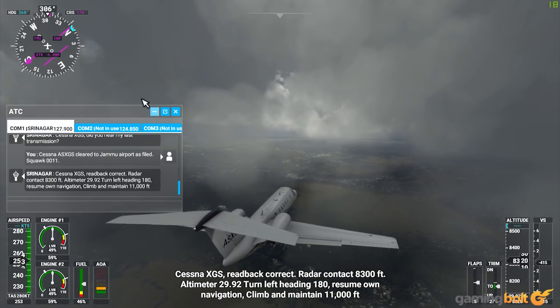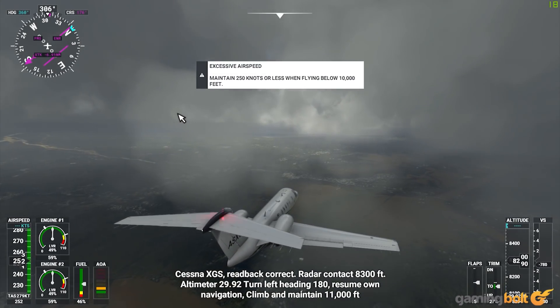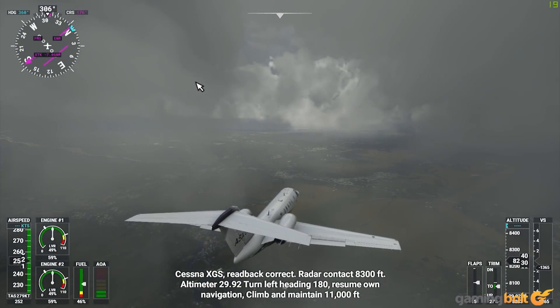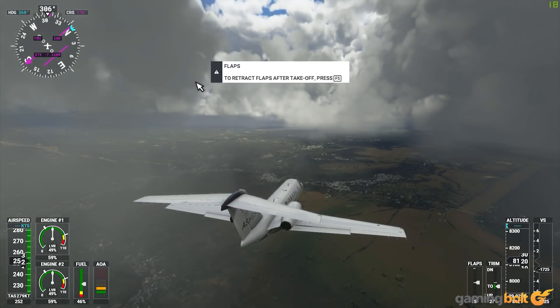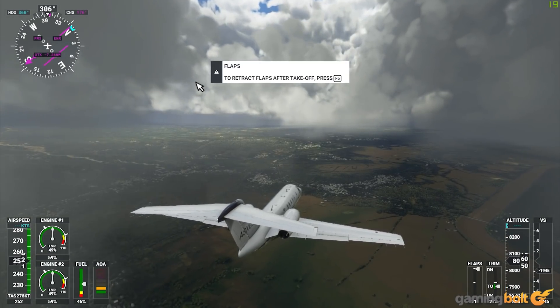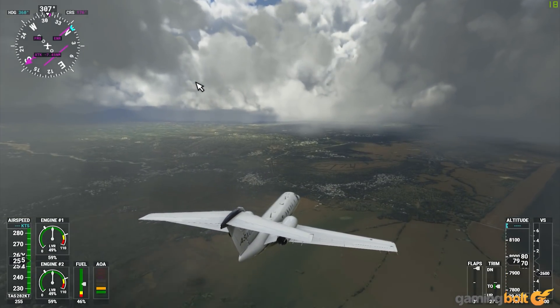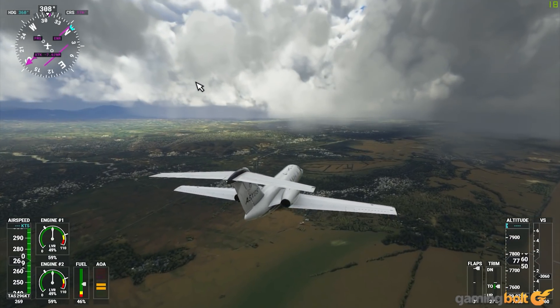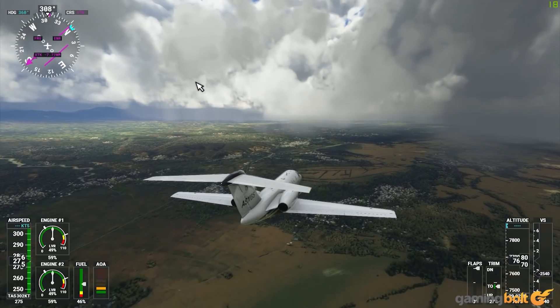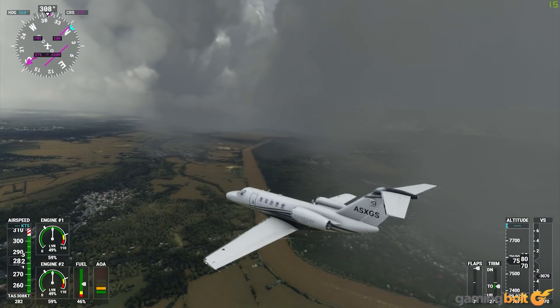The physics have seen a massive boost compared to the last entry. Nearby environmental objects like buildings and landmarks will have an impact on your flight, since the air pressure will be different in these areas, thereby creating turbulence. Planes no longer handle like they're sliding on ice. Rather, there is a certain weight to the air, thereby impacting the mass distribution of the aircraft while they move around.